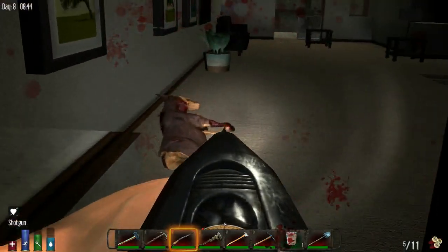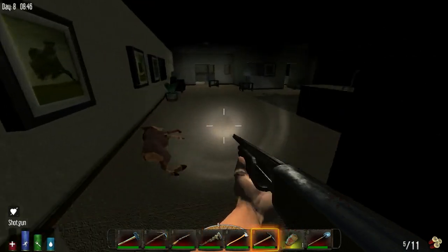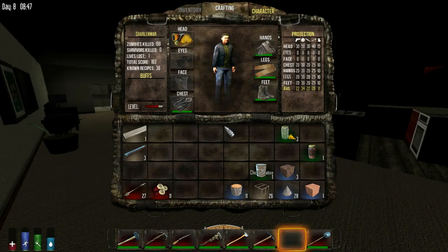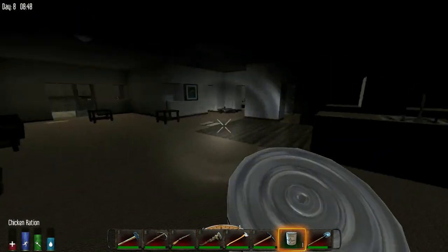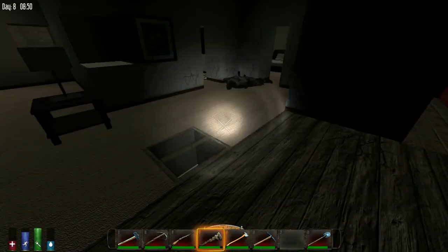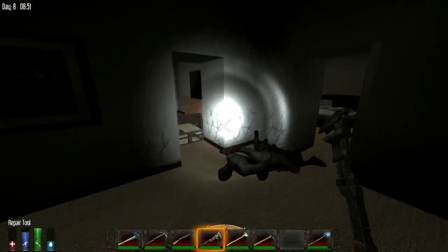This zombie - he should be dead but he's like standing here. You've gotta shoot him with a pistol to make him fall so you can loot him. This game certainly has issues - that's for sure. There's another wasp just floating in midair - I can't loot it. Oh, if you get close to it then they fall.